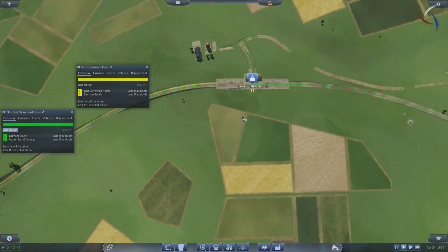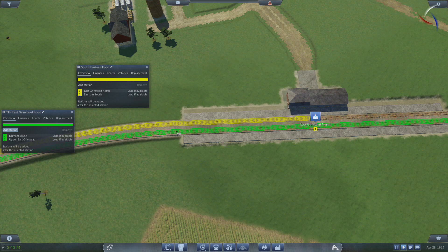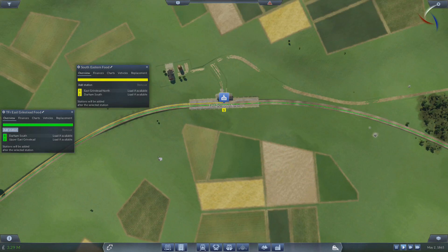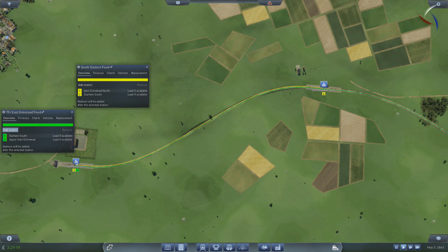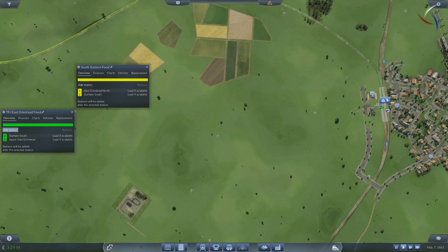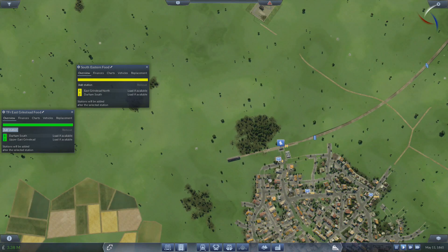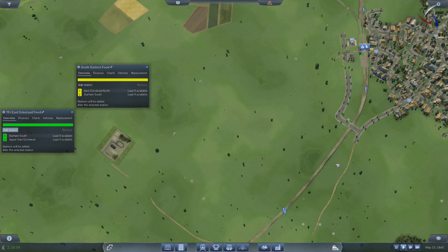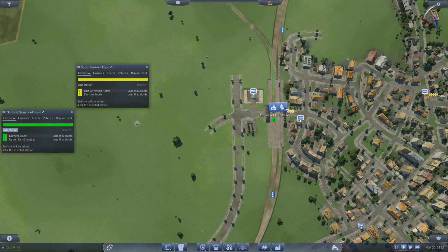However, this only really works if we have single trains running down here. If we have one train on each line, that works fine — no one gets in anyone's way. But we're not going to have a single train. From Durham to here it's definitely not going to be a single train; odds are we're running two very full trains, possibly even one that goes all the way down in one go. So we need signals.